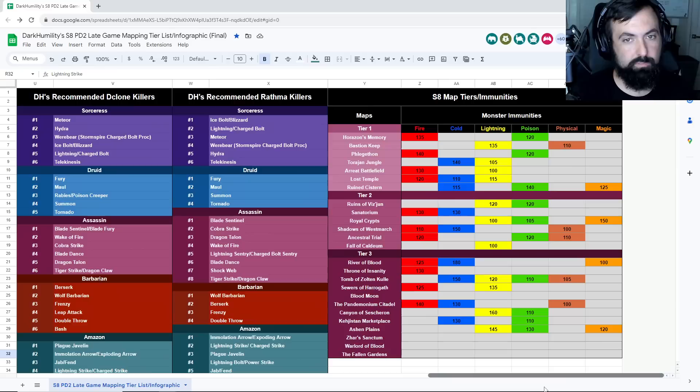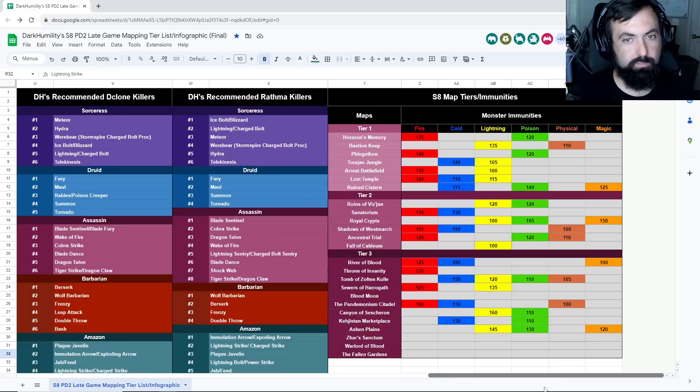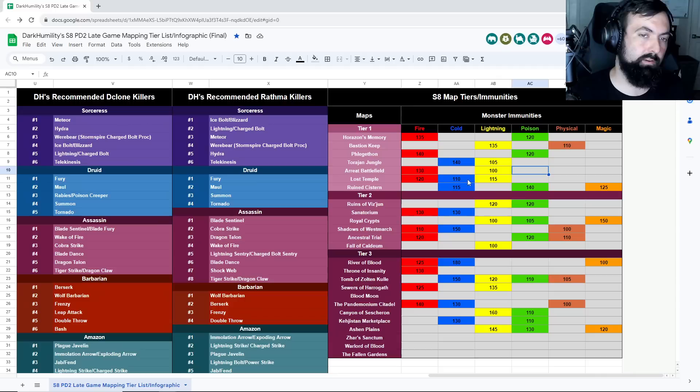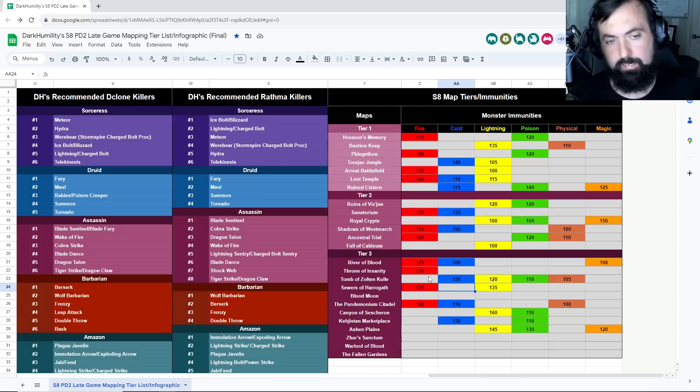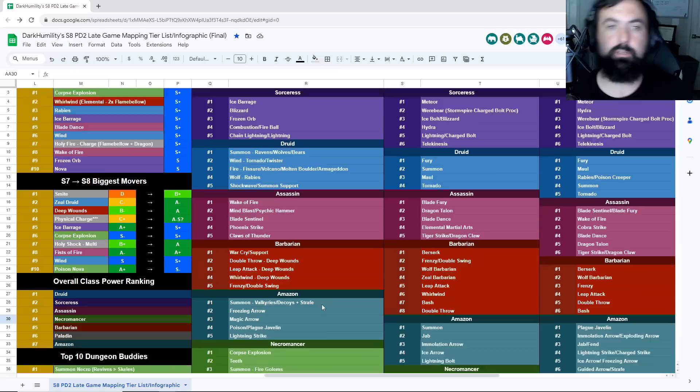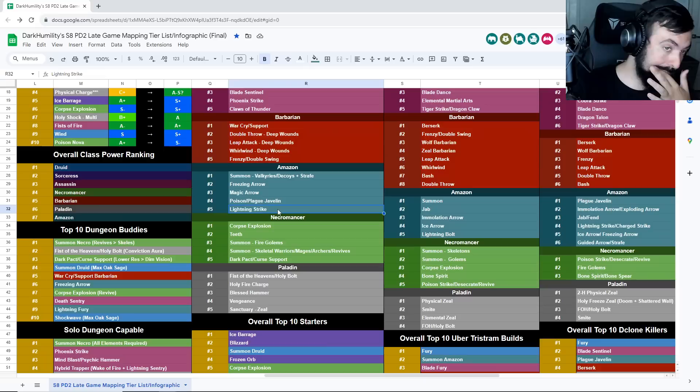Venom runeword and Venom Ward also provide some somewhat-cheap negative-res options for poison builds. Poison builds don't have quite as many map options, but Arreat's Battlefield and Bastion's Keep look pretty good early on. With poison you want to get out of tier-two and tier-one Trap and get to Throne of Insanity and River of Blood as fast as possible — those are what you're trying to get into. Cows are also great. Lightning Strike: once you get T-Storm it's really going to start smashing — definitely the cheapest big power-spike item on this build.